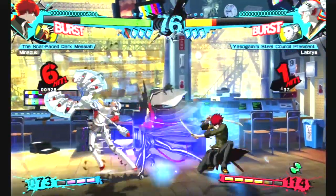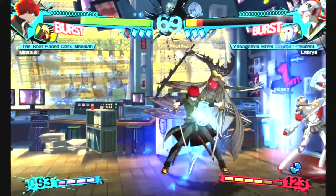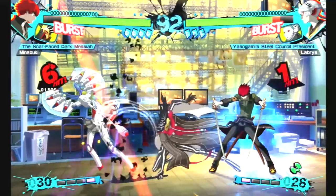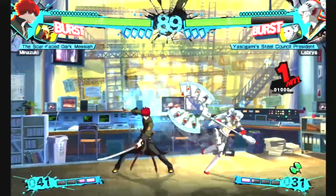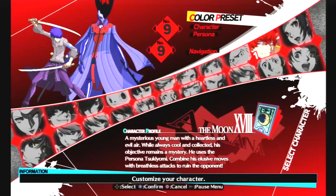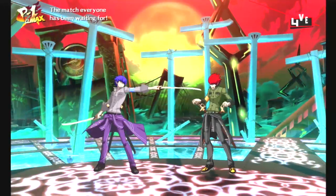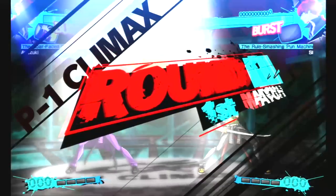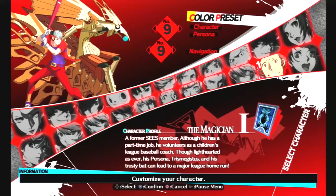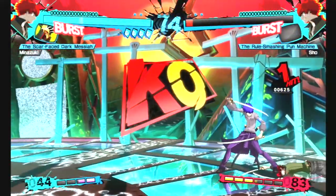I've said before that Minazuki is my main when I play Ultimax, and it's not hard to see why — it's basically the same reason why Labras was my main in the first Arena. I am a sucker for new characters, especially when they have a new persona. I've also said before that Tsukiyomi is one of my top ten personas ever. So Minazuki and Tsukiyomi having a color palette of Reiji Kido and Bress is definitely gonna make this list. An interesting note is this makes him the only character to have a color palette where both the persona and user reference a party member from Persona 1 specifically. Minazuki as Reiji makes it right in the middle of this list because it just works.